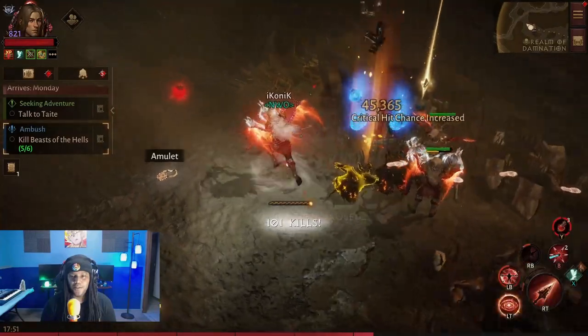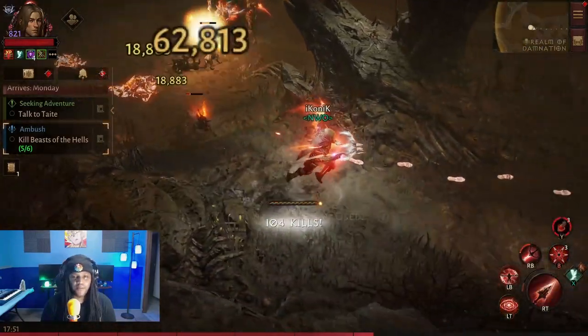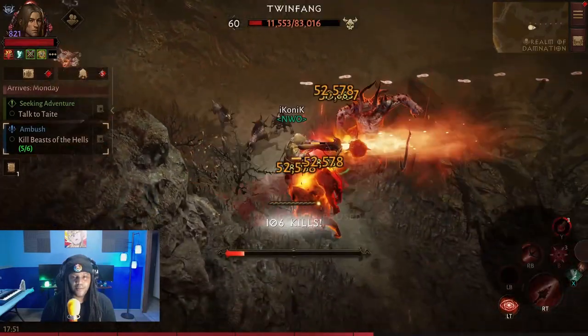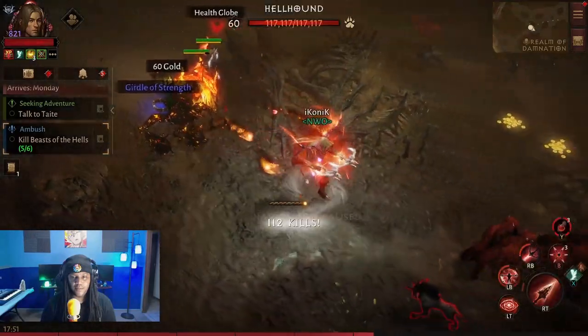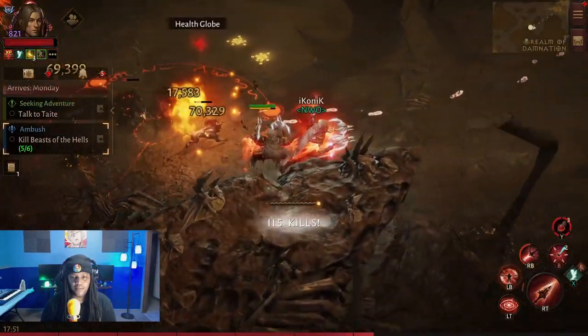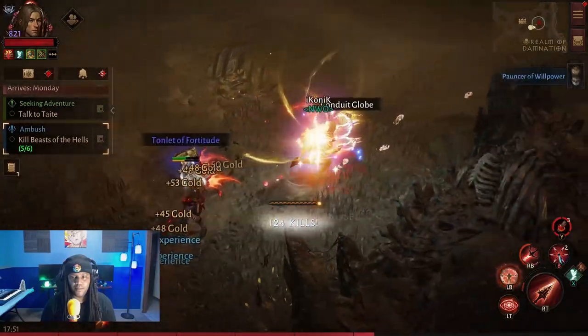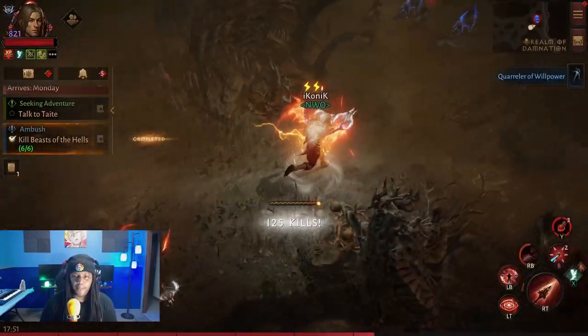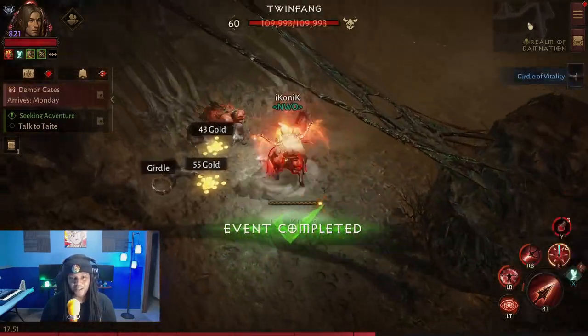Let's see what these crits look like. So the idea here is you want to get a Frenzy Shrine and then you're good to go — melts everything.